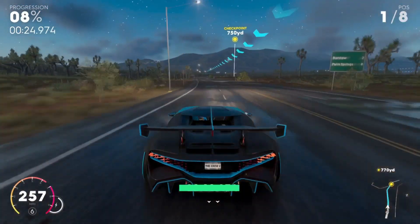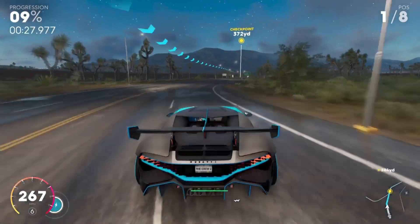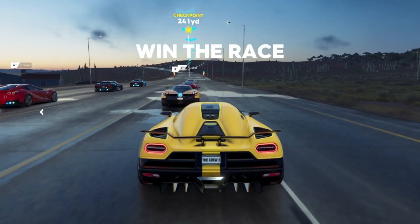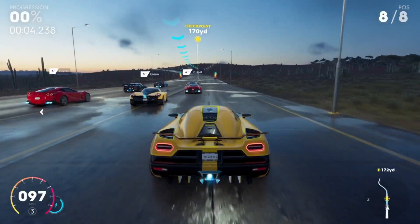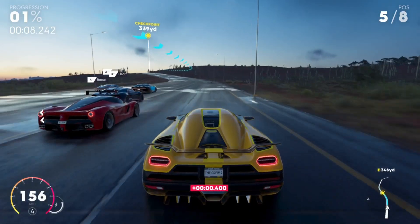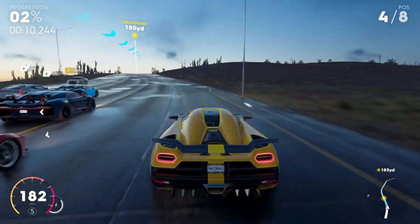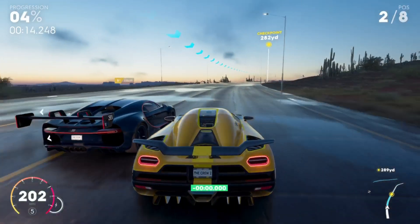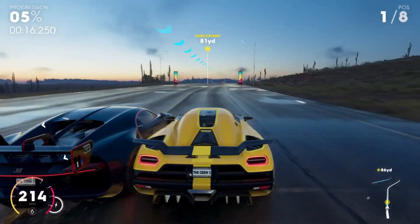If you are looking for something a bit more reasonable then I'd recommend the Koenigsegg Agera R. This in my opinion is the best value hypercar as it's just under 1 million credits, which is quite expensive but the performance makes it completely worth it. In a drag race it can beat out most other cars on acceleration and while its top speed isn't going to match that of more expensive vehicles, it can easily get you through all of the races.